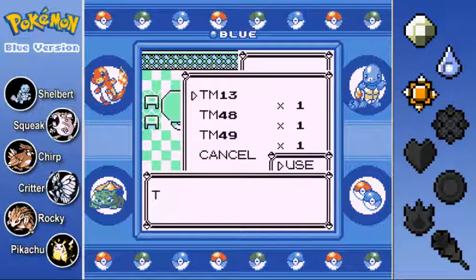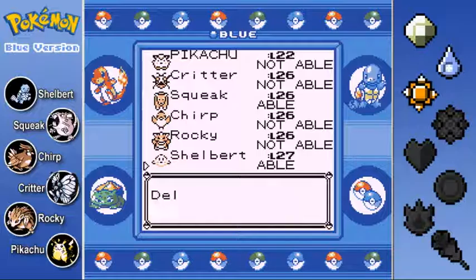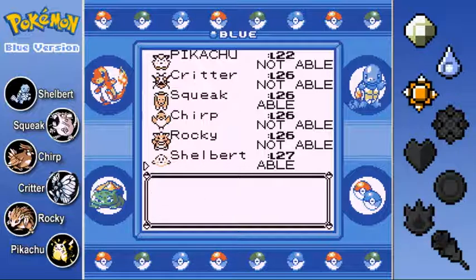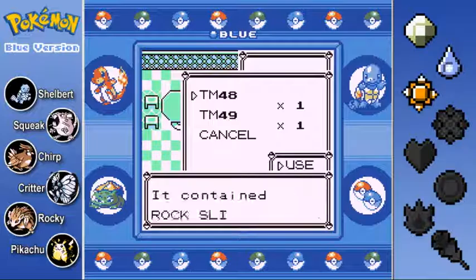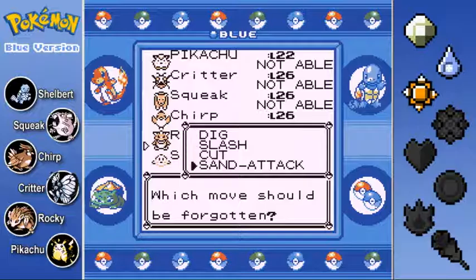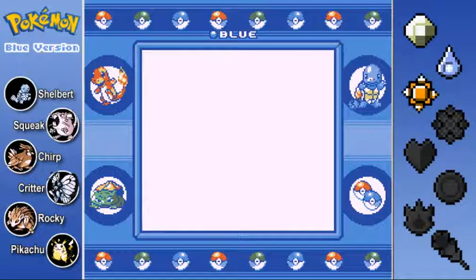Here's what we're going to do. Ice Beam can be learned by Squeak, but we're giving it to Shelbert - he's getting a super effective move to deal with his Grass-type weakness. We'll delete Water Gun since we have Bubble Beam. There we go - Shelbert now has Ice Beam. And we're going to use that Rock Slide TM. The only one capable of learning it is Rocky the Sandslash. Rocky's trying to learn Rock Slide - we'll delete Sand Attack. Actually, we don't need Slash if we have Cut and Sand Attack could come in handy, so we're getting rid of Slash. I'll miss the critical hit ratio, but the super effectiveness on Flying and Ice-types is good now that we have Rock Slide.